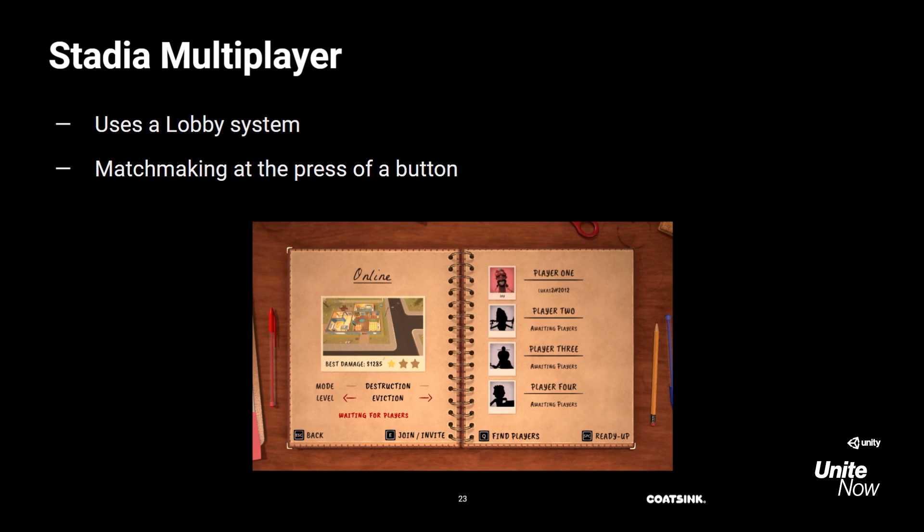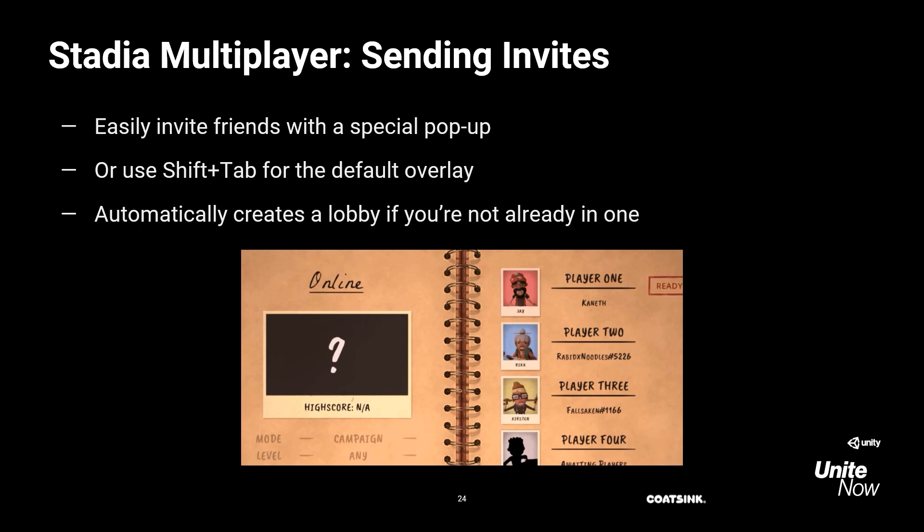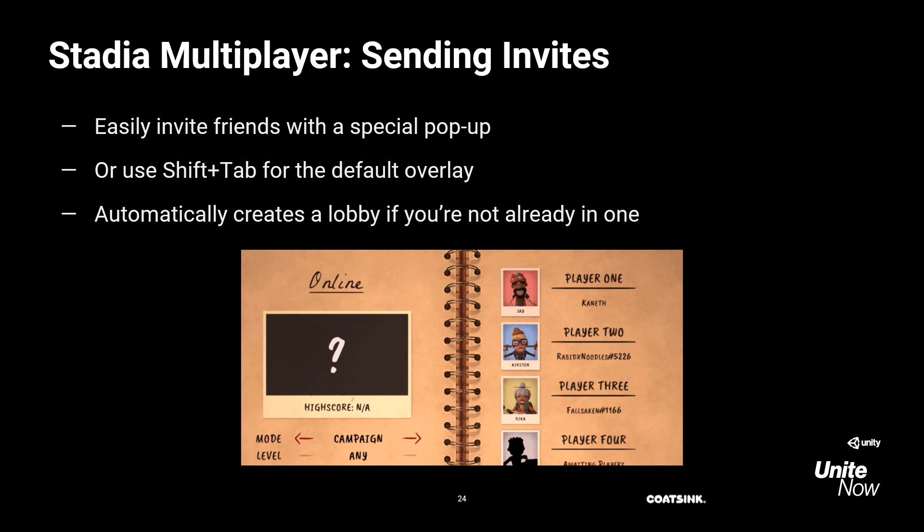Let's talk about multiplayer and how that's implemented. Multiplayer in Get Packed works with a lobby system — you can create a lobby and then invite your friends, or use matchmaking to find others. Matchmaking is very straightforward: for the player it's just the press of a button, and you'll see people start joining automatically. From a developer's perspective, we're essentially merging lobbies until we've got a full party, and Stadia's backend offers great support for this. You can also invite friends through the Stadia UI — we have a button in the lobby screen that opens the Stadia pop-up menu. It's also possible to use Shift+Tab, which brings up the default overlay. If you invite people through the default overlay while you're not in a lobby, it'll automatically put you in online mode and make a lobby for you.